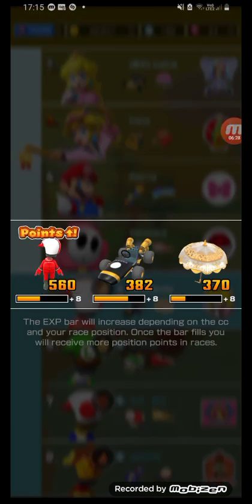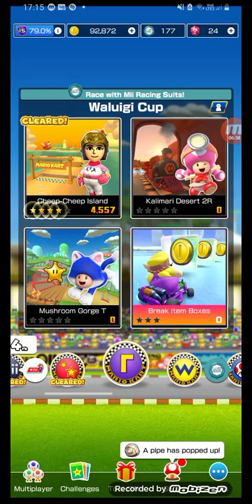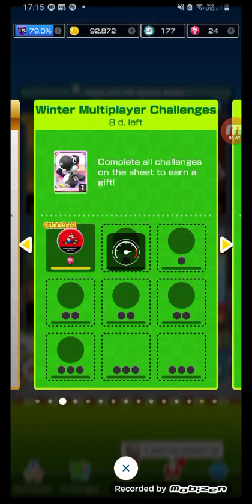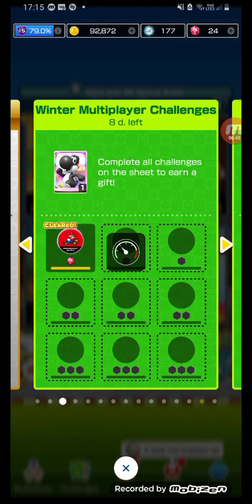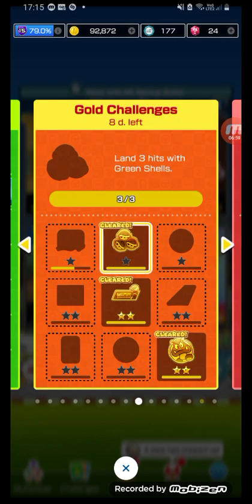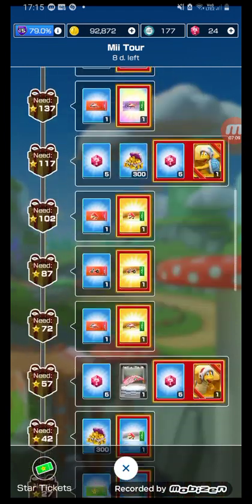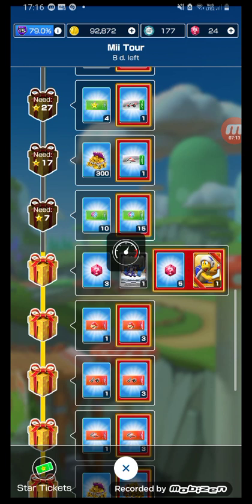I don't think we're gonna have enough time to play Kalamari Desert because I want to go shopping! Well, before we go shopping I need to unbox my tour gifts because I have 15 of them and I never unbox my tour gifts when I have 15 of them, and my internet is being stupid again. So much tour gifts and I haven't even paid attention to them. Oh no, I've got Hammer Bro - I hate Hammer Bro, he is so annoying!